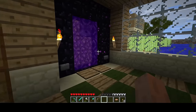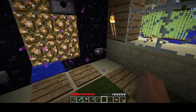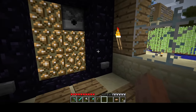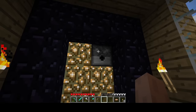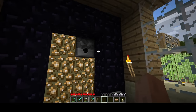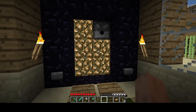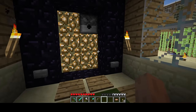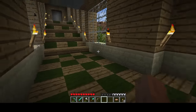Over here is a nether portal — it's toggleable. I can turn it off doing this, and I can turn it back on with a flint and steel. There was supposed to be a flint and steel in there. Later on, this will automatically relight the portal — the dispenser-with-flint-and-steel functionality doesn't exist until 1.5 I believe. This is access to the mob farm, which we'll check out in a little bit.